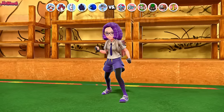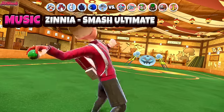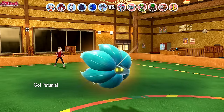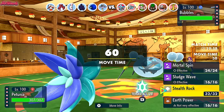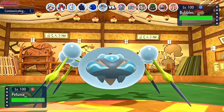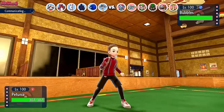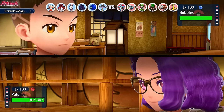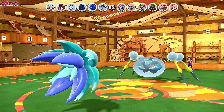The second battle begins. They're going to lead off with Bubbles the Araquanid as I lead off with Glimora. We can scare them out with Power Gem, or they might go straight for a Sticky Web. I'm going to go for Stealth Rocks straight away — if they go for Sticky Web, we can Mortal Spin it away. If they switch into Gholdengo or Heatran, we can just Earth Power. Stealth Rocks are up.